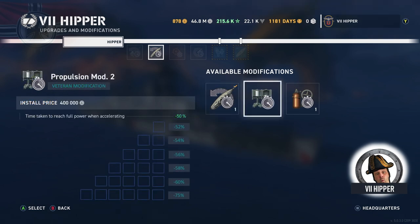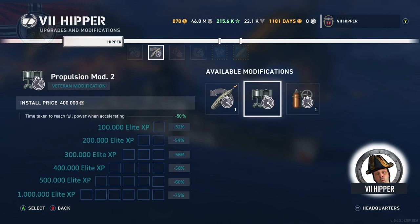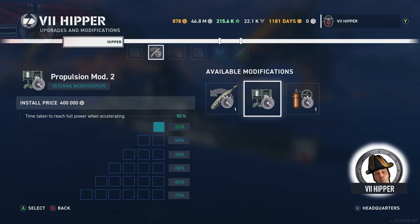Another thing I would really like is something I've called veteran modifications in this video. This is just something I made up, but take the propulsion mod as an example — you get 50% faster acceleration. My idea is that you use elite XP on a ship, because these modifications will only work on a specific ship. Once you have 100,000 elite XP, you'll fill out a box and your bonus will go up. You need to earn a lot of XP to reach the highest level. This is one way of using the elite XP in the game.